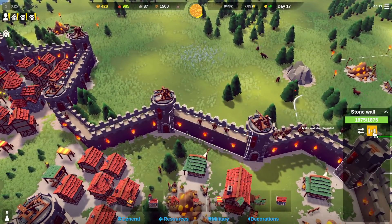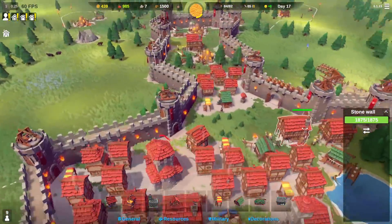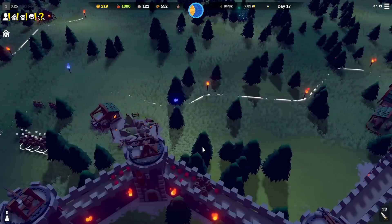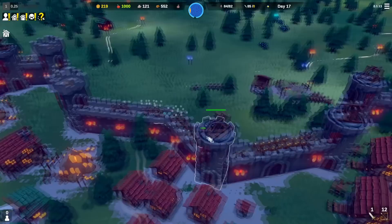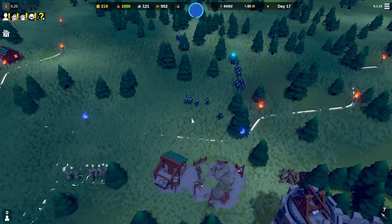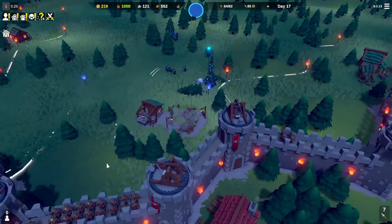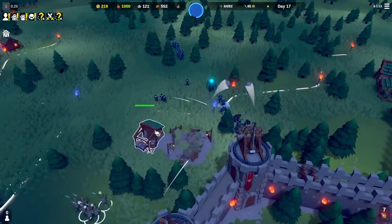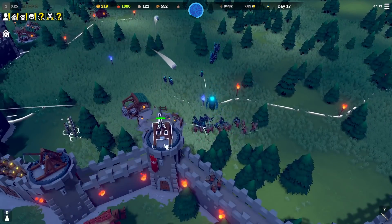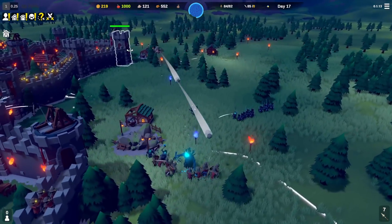We now have double walls all the way around except for this last piece — I just ran out. Oh my god, it looks like a legit castle now! How much do I need for this? 36 — done. I think we'll add gates everywhere to increase speed. Oh, they're coming way further over than I expected — let's start bringing units over and get these archers closer.